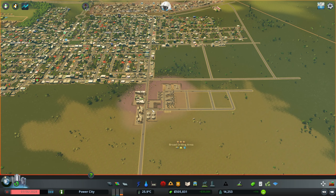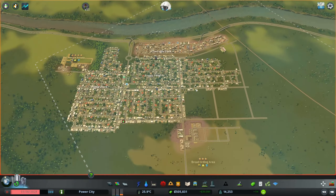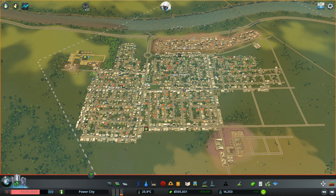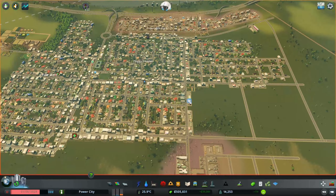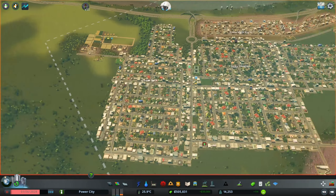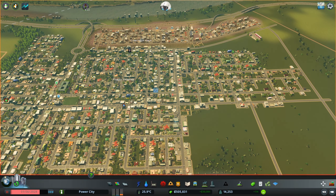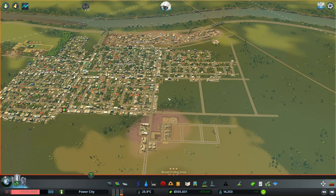That's going to be it for this episode. We got a lot done — lots of funding, got farming from level 3 to level 4, and got another level 3 industrial area. Next we'll want to put down a unique building associated with this to skyrocket profits even more. I'm thinking maybe we do some high density stuff and skyscrapers next episode. Anyway, I appreciate you all — if you enjoyed please subscribe, leave a like, and I'll catch you next time.